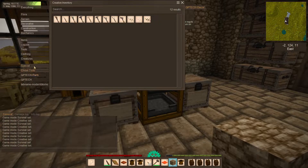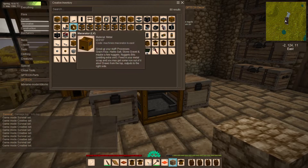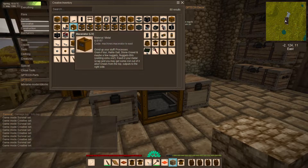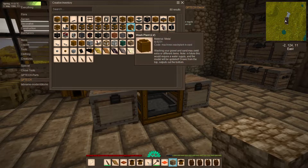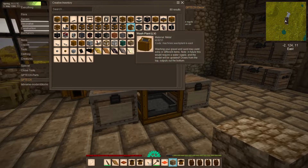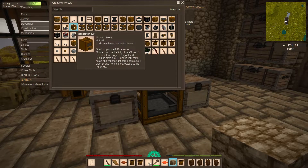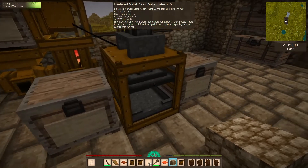The next machines I would recommend building are the macerator and the wash plant. If you put your ore chunks in the macerator, you will get extra ore for your trouble, plus it does a lot of the kern-type grinding stuff. The wash plant is good — it will get you bits of metal out of sand and similar materials, and it will also do panning recipes. The wash plant is more of a nice-to-have, while the macerator is going to get you a lot more metal for your work.